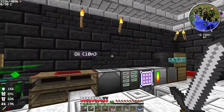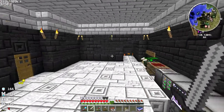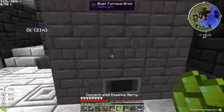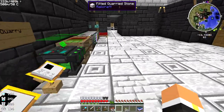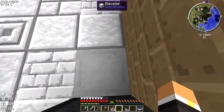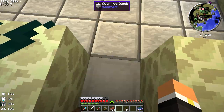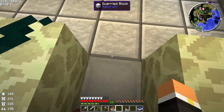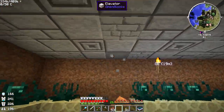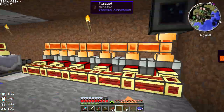Hey guys, this is Ruby as always, and welcome back to the Tech World 2 FTB let's play. Last episode we set up a different power system. Also, I turned the option off — if you guys didn't notice, I was losing XP going up and down this elevator the whole time, so I turned that off.